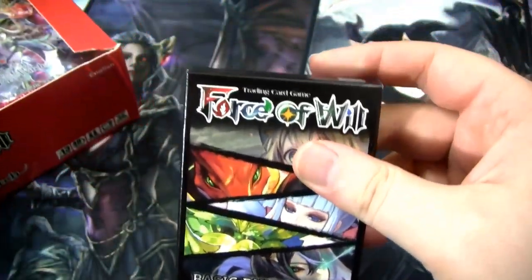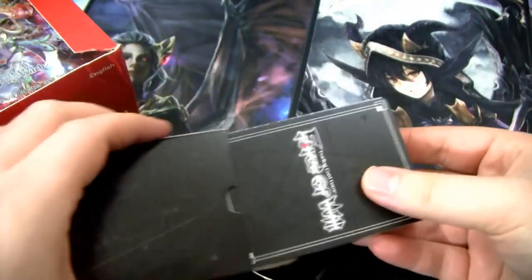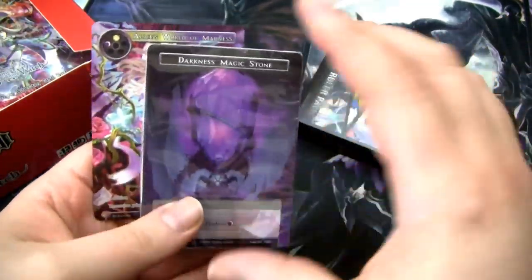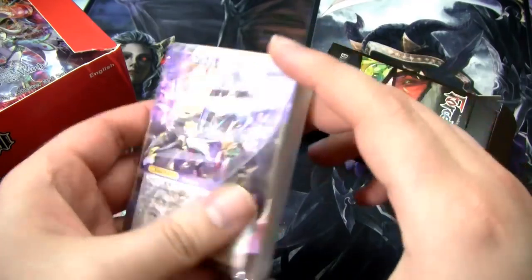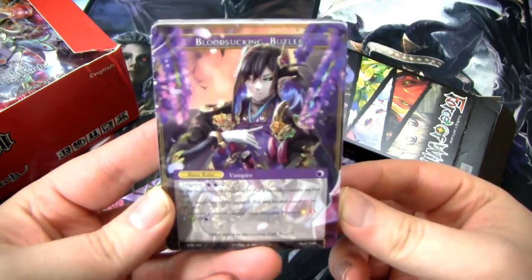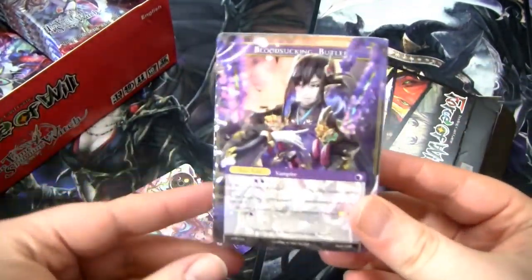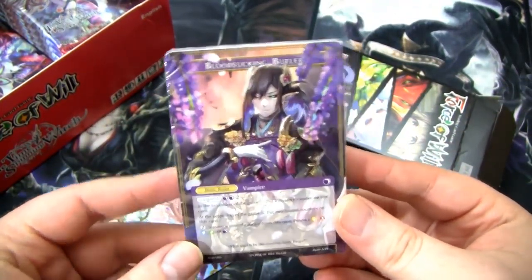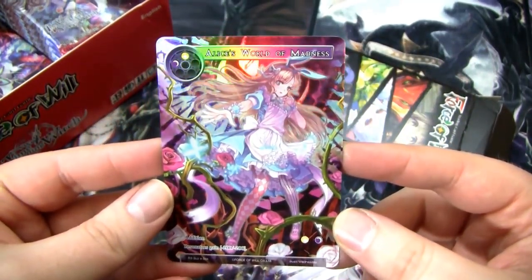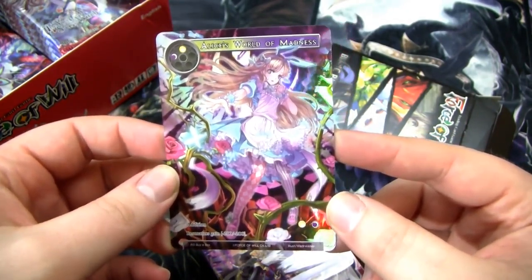Here is the infamous basic ruler pack. I'm going to go over it really quick just so you understand what it is in case you're new to the game. These come in every single booster box. It has six of every single magic stone, so that's what we're going to be using to make the decks, and five basic rulers, which are kind of intended as like draft rulers or sealed rulers. If we don't pull any good rulers, we can just use these guys. It also comes with a promo — this gorgeous Alice's World of Madness.